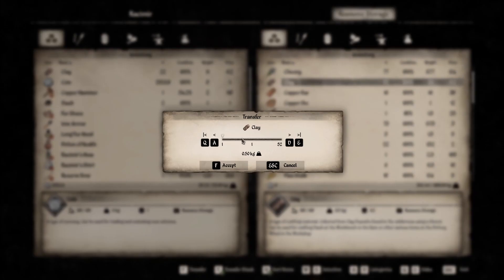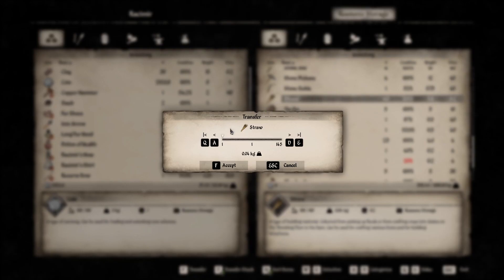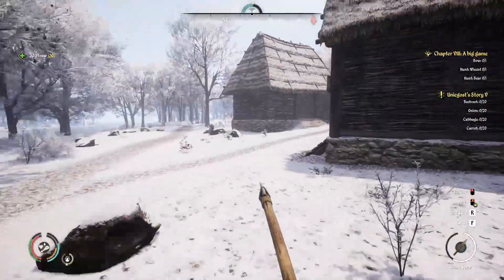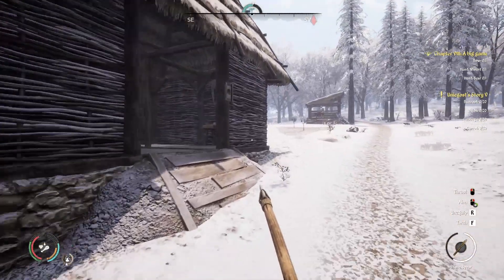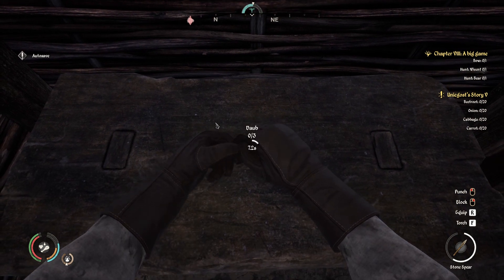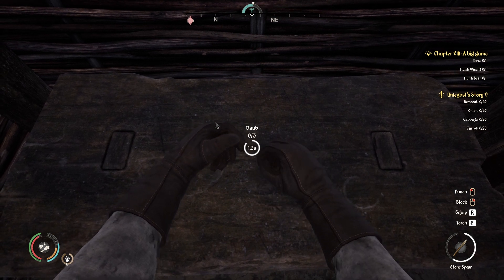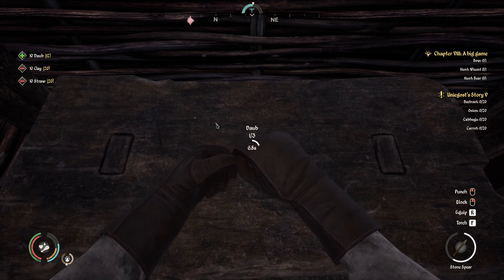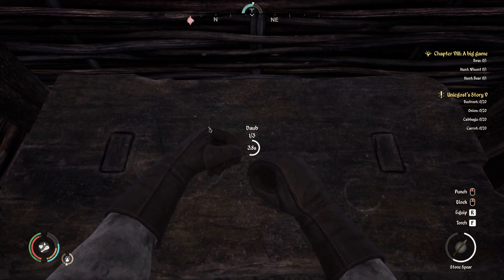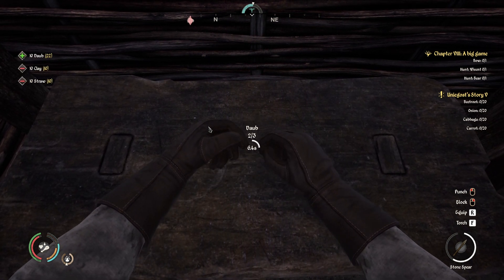Grab eight more — you've got to do it in groups of ten. There we go, and then 30. Excellent. At least we'll be able to insulate one building before the end of today, and then next time our goal will be to get as many of the houses as possible done. That'll mean going out in the world to find a lot more clay, because that's going to be our limiting factor at the moment.